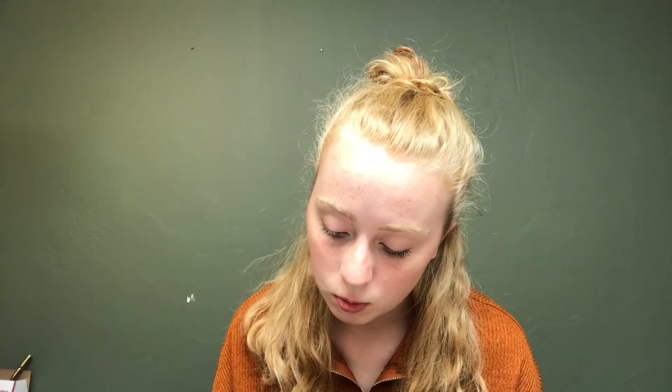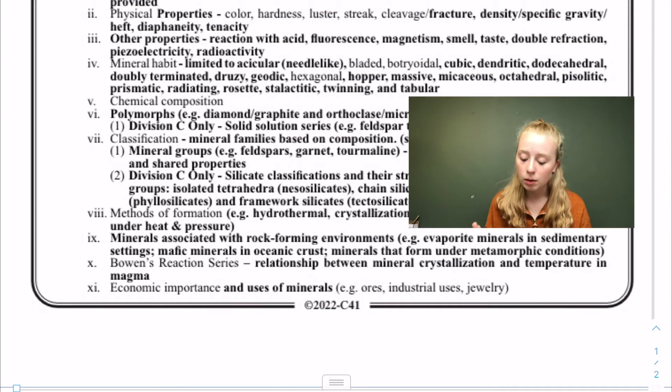Next is chemical composition — you're going to need to have the chemical formula in your binder. They're not really going to ask a lot of questions on chemical composition. The main focus of this competition is: can you identify specimens, can you answer the questions correctly, and do you have the information in your binder?